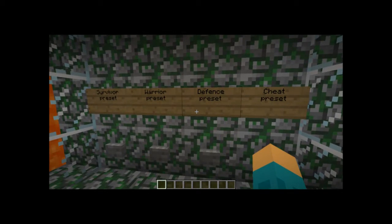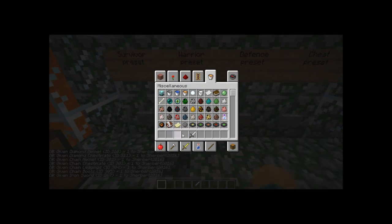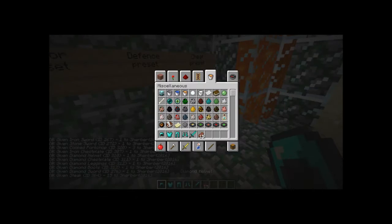I can't even remember what this one is — just those two items. Warrior has that stuff but no food. Survivor is these three things, which is pretty useful, and cheat reset, which is very overpowered in this.